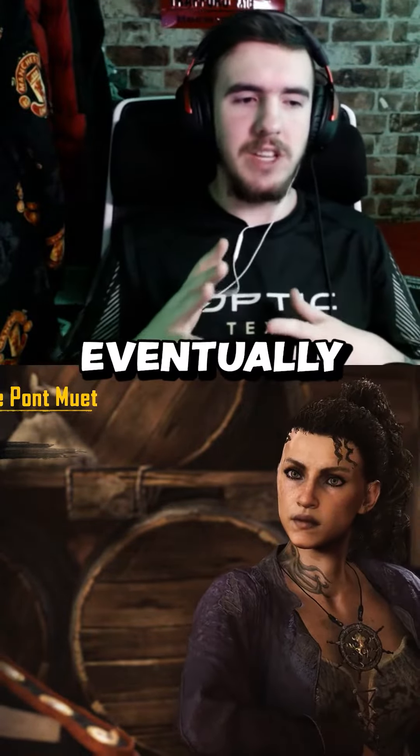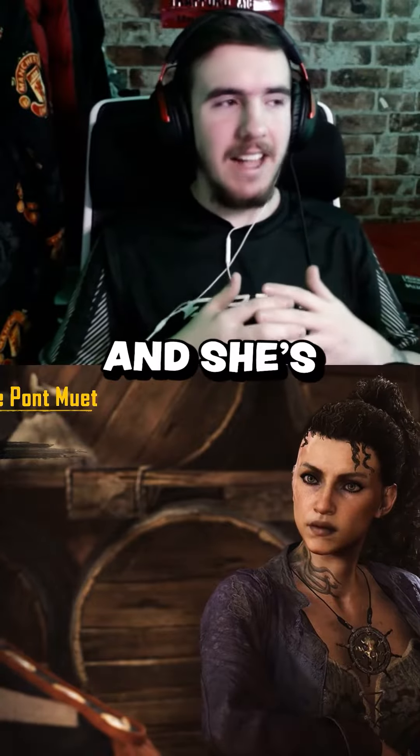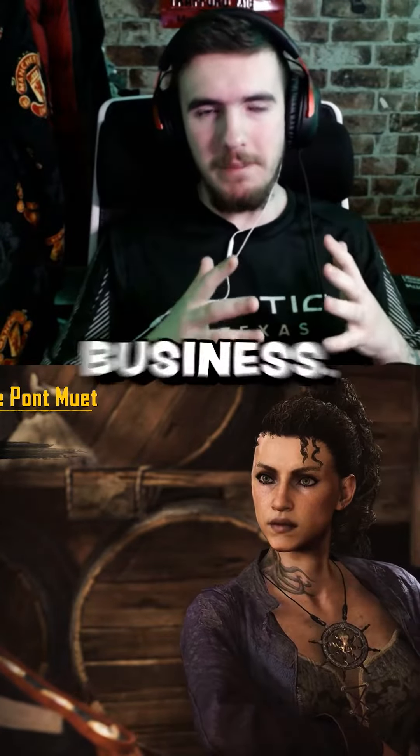As you progress through the open beta story missions, you will eventually come across this lady, Yanita Nara. She is in control of the black market and she's in the rum business.